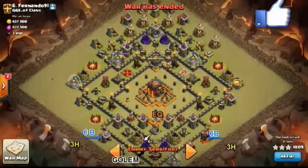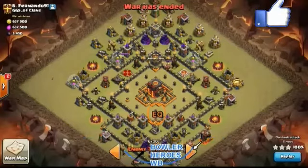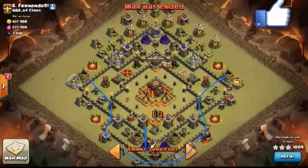Then he drops in a clan castle golem. He brings 6 wall breakers which help him destroy these 2 layers of walls. Then he drops his bowlers, heroes, and wall breakers in a nice circular fashion. His funnel was created on the sides and this helped him bring his kill squad, which rushed towards the center of the base.